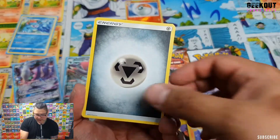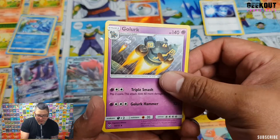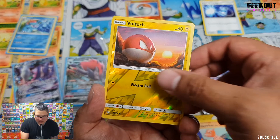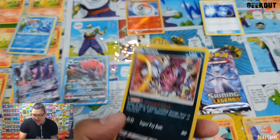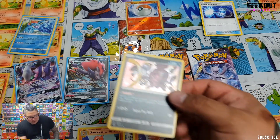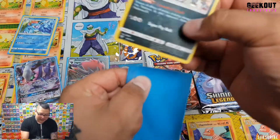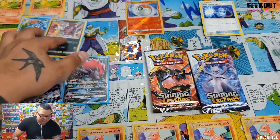We have Steel Energy, Super Scoop Up, Spiritomb, Golurk, Breloom, Tauros-Cat, Ekans, Pikachu, Jynx, reverse foil Voltorb, and Hoopa. This is a great card for budget decks — or any deck, it's just a tech Pokémon. It prevents all effects of any damage done by any GX or EX card, so that pretty much replaces needing a lower Ninetales on any deck. Which is awesome.